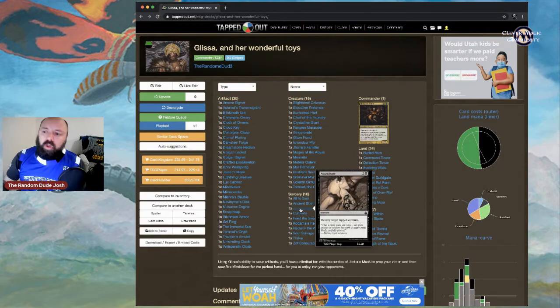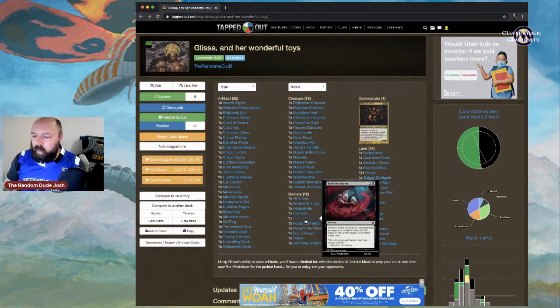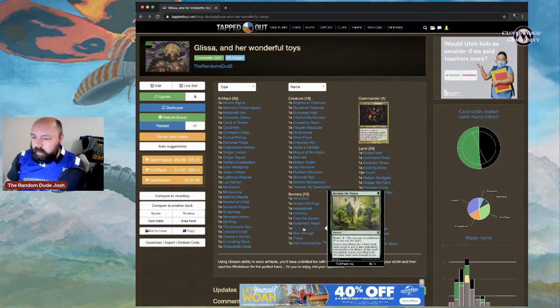Assassinate is single-target removal destroying a tapped creature. Cultivate ramps — the goal is to get Glissa out by turn three. Feed the Swarm handles creature or enchantment removal, and when a creature an opponent controls is put into the graveyard it triggers Glissa's ability. Kodama's Reach is additional ramp — we want as many basic lands out as possible.